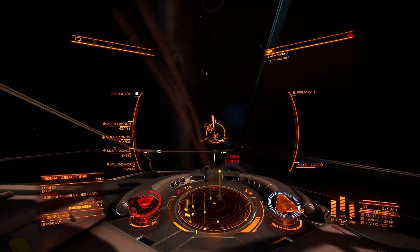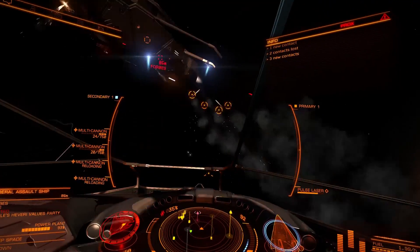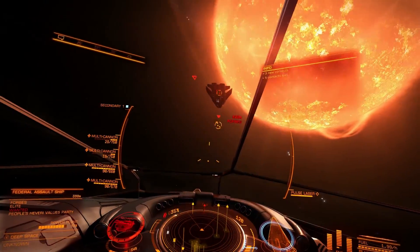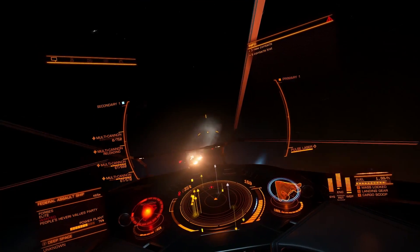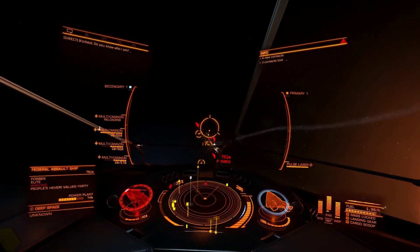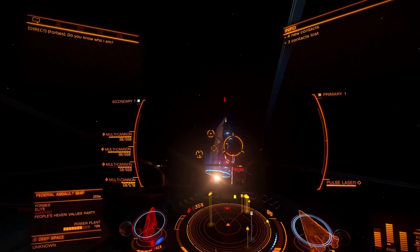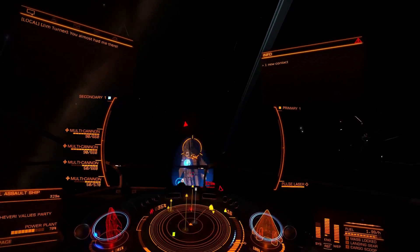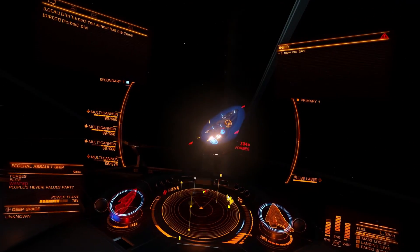We all know that it takes 5 seconds before the shield cell kicks in, and during those 5 seconds your shields will overheat. But how many seconds does it take for the shield cell to actually charge your shields? That got me thinking about when your shields are actually vulnerable, because the shield charging animation starts when you press the shield cell bank button — so basically those 5 seconds before shields are actually charging should also count.